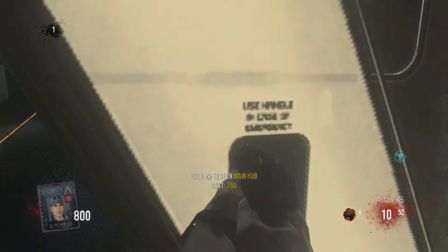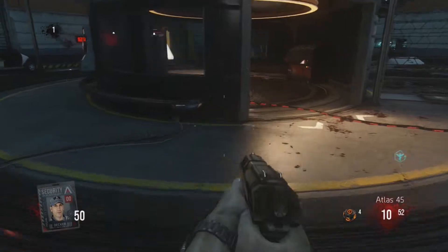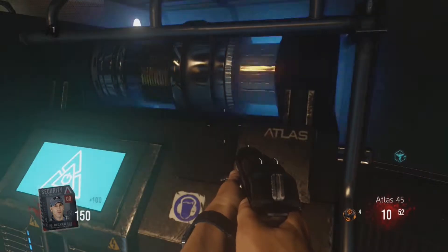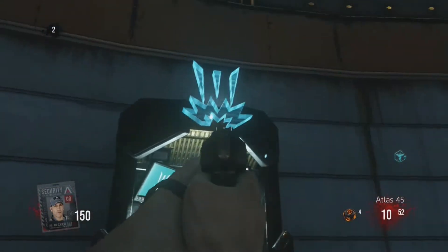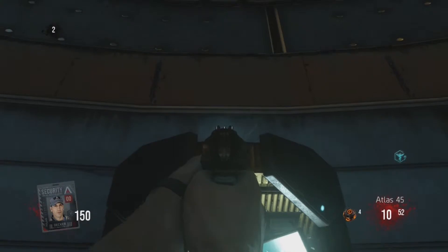Next you want to buy this door right here, which leads into the main terminal of the whole building. This is where all the stuff goes down — quite frankly I think this is probably the best place to train once you get your Exo suit. Turn on that generator and follow the blue cord, and that's Exo Slam, which basically allows you to slam dunk on the zombies.